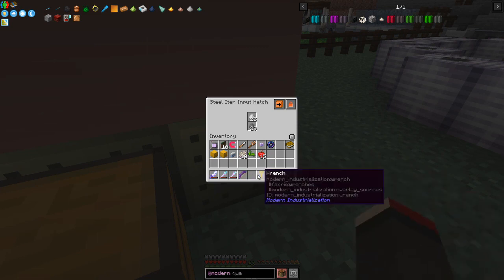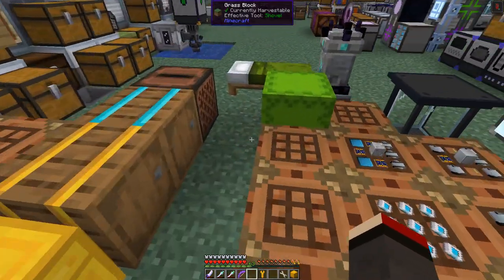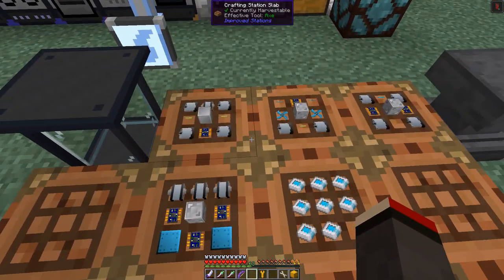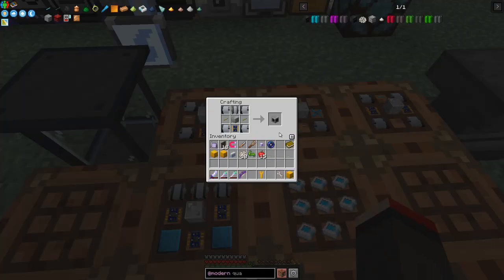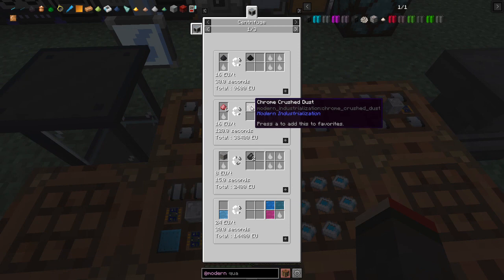That bit is manual - silicon. I've got some recipes prepared as normal, so let's go and have a look at these. This one is large motors - they're reasonably expensive. This one is probably the cheapest of the machines we're going to do today; that's the centrifuge. We need the centrifuge because its most important use, if I remember rightly, was chrome crushed dust.